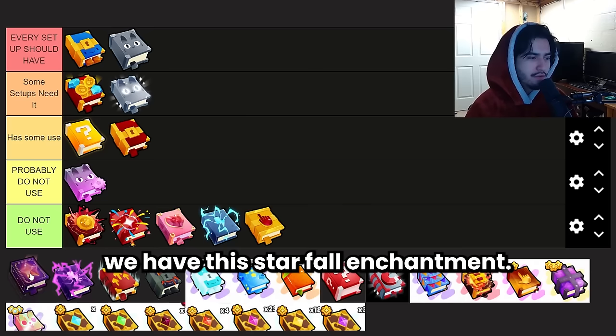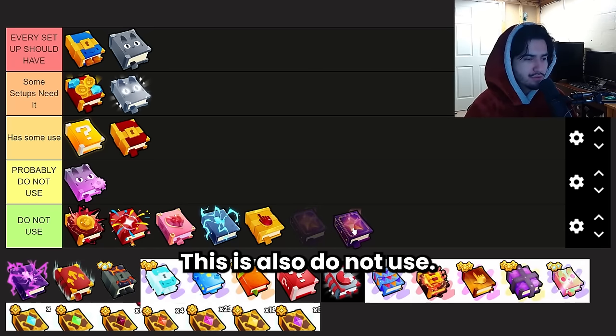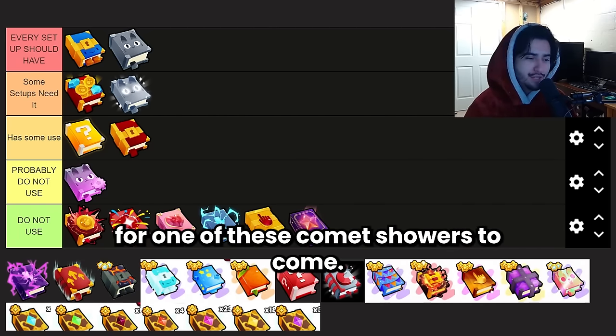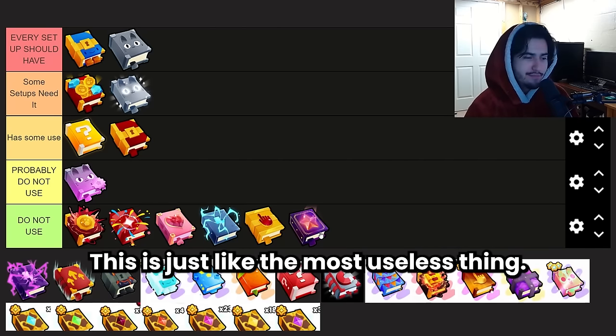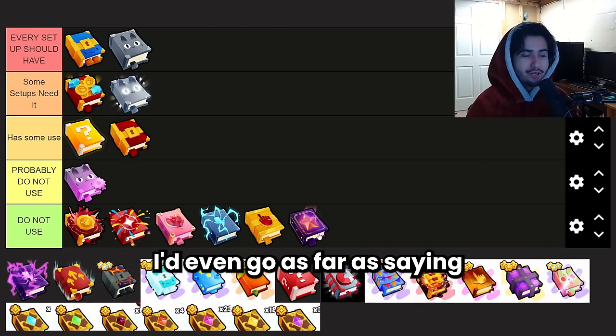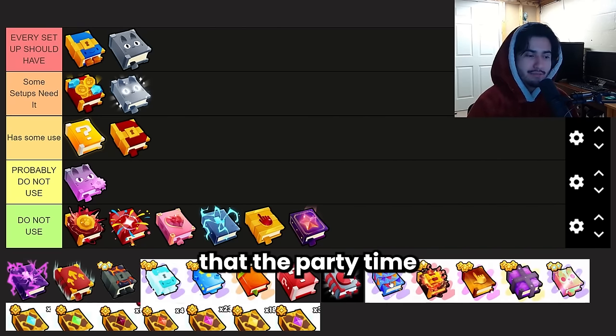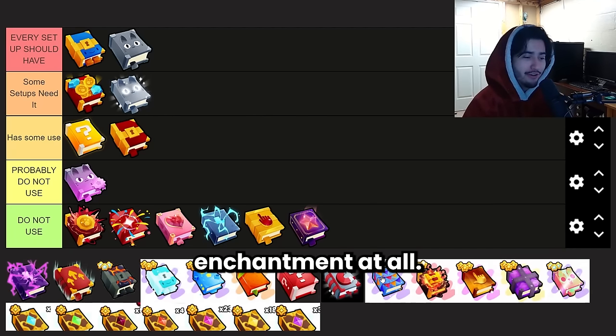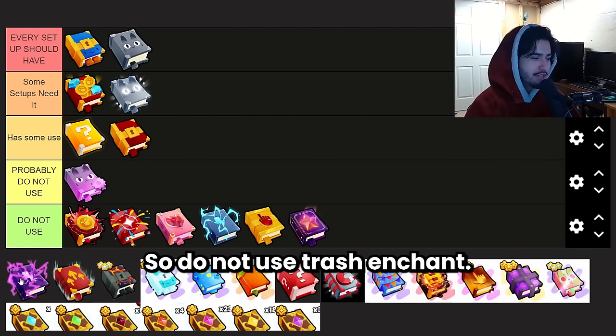Next up is the Starfall Enchantment — also do not use. It takes absolutely forever for one of those comet showers to come, and I'd even go as far as saying the Party Time enchantment is better than this, and I don't even like the Party Time enchantment. Do not use — trash enchant.